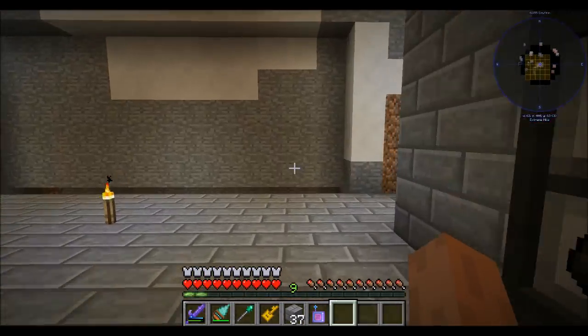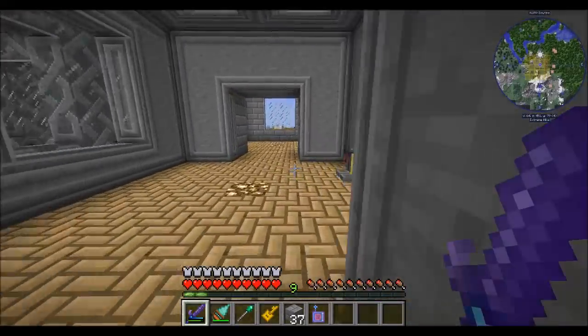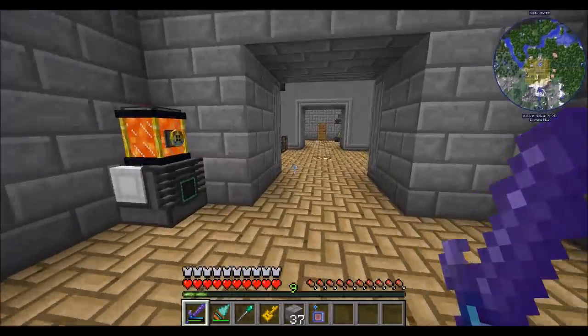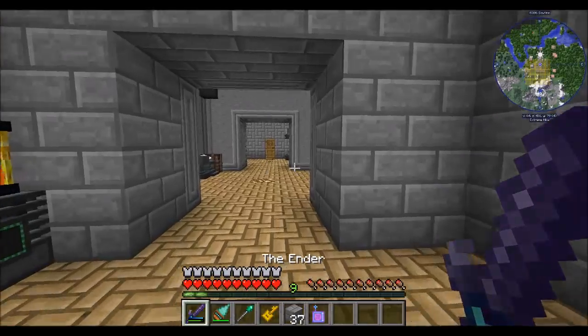That's what I worked on between episodes — made sure I had a nice storage system handled down here. Got the storage vessel all hooked up, removed all the stuff from upstairs, did a little bit of auto-crafting setup, and extended the hallway so that we now have a way into our Mekanism room that doesn't require staff for traveling.